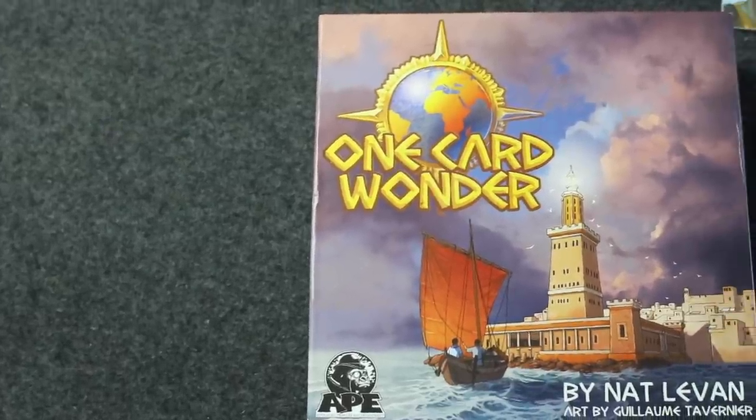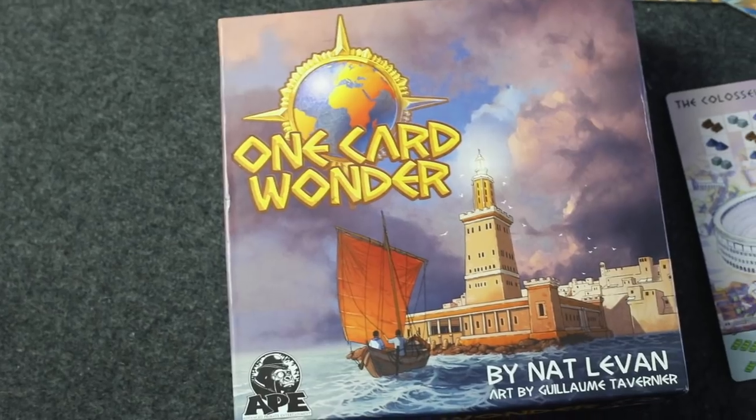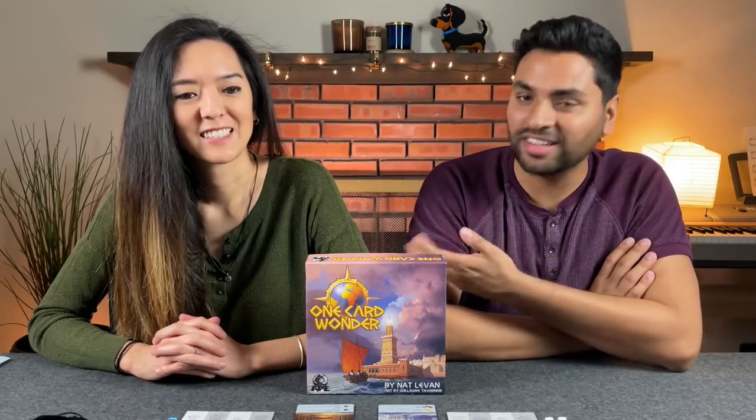This is a two to six player resource management game designed by Nathaniel Levin and published by Ape Games. Like Monique said, it's coming to Kickstarter soon and we're going to be doing a playthrough.